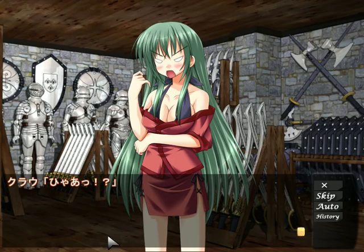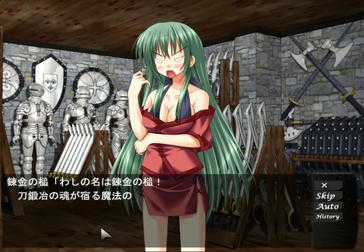Yeah, 'Onego' is woman or girl. Maybe a bit condescending, not really sure. Anyways, it's saying: my name is the Alchemic Hammer. A Magic Hammer with the soul of a swordsmith.